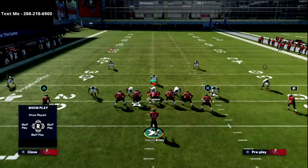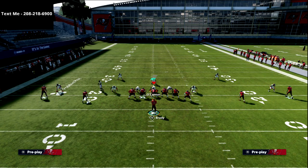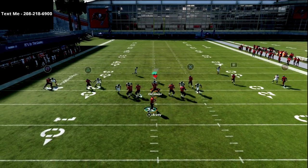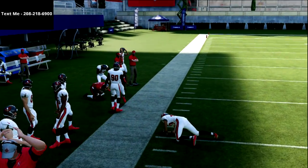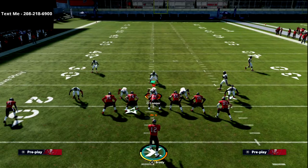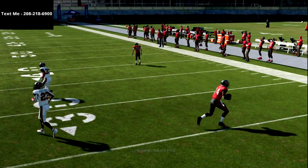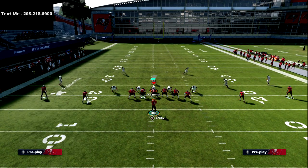Against man-to-man blitz from five wide, man pressure is probably the riskiest but also the best way to defend five wide. If they press you, your corner routes on both sides are going to get wide open — the corner on the right side is going to be a touchdown every single time, so if they press you just throw the corner route. But if they shade their coverage up-field, what you're going to do is low-ball this hitch — the hitch will always win against a shaded coverage-up zone.